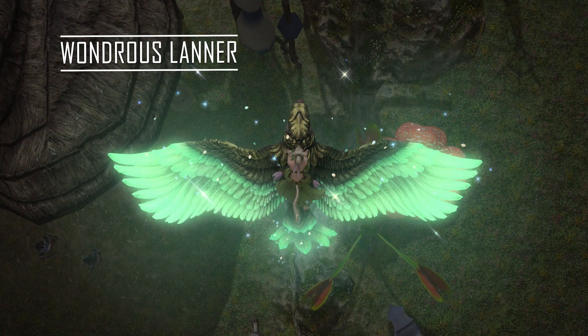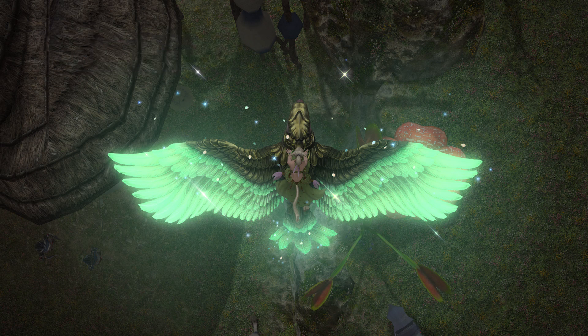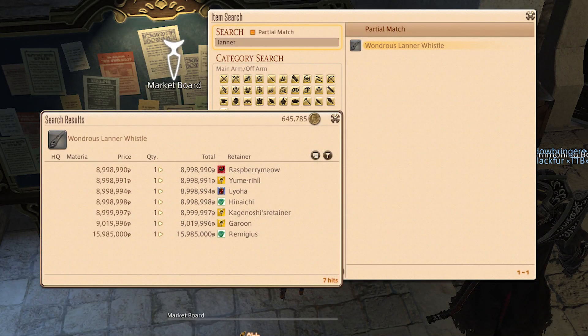If you've been doing your Unreal Trials or you've lucked out on your Wondrous Tales, you can get your own Wondrous Lanner for either one Chloe's Gold Certificate of Commendation or 600 Fall Leaves. Alternatively, you can purchase it from the market board for about 8 million gil, should your pockets be so deep.